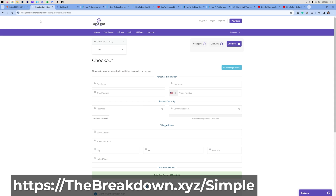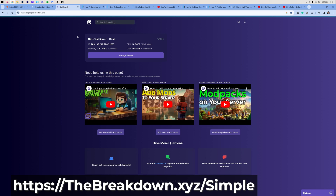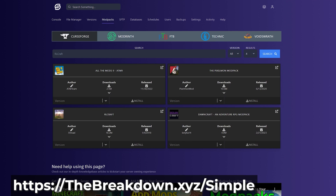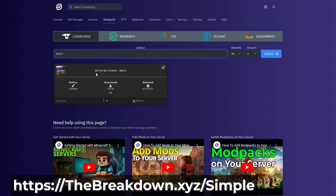Once you're finished, you will get an account created email. That account created email will look like this. And once you click Set Up Your Account, you'll be able to set the password and access your server. From here, look how easy this is to get Better Minecraft installed. Click Manage Server. You want to go ahead and stop the server because the server will start automatically. Then go up to the Mod Packs tab. On the Mod Packs tab, all you've got to search for is BMC4 or Better Minecraft 4 and it will pop up.